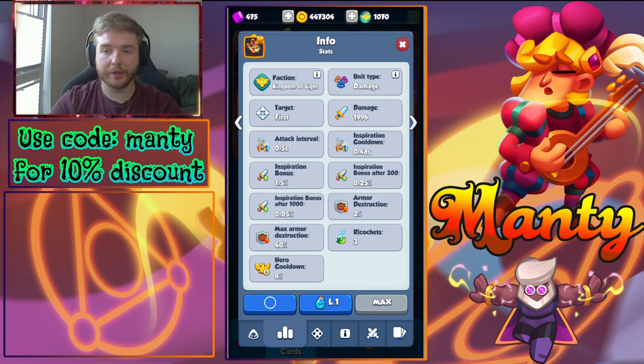BARS is a damage type unit from Kingdom of Light with very high damage output and very good attack speed from its base stats. Additionally, it has armor destruction built into itself, and its attacks ricochet to several monsters, which helps very well with clearing monsters.